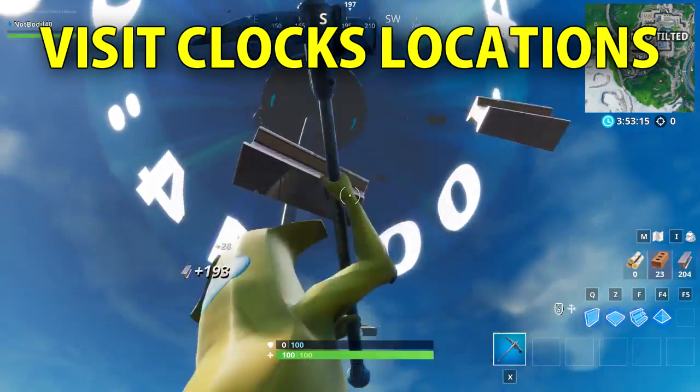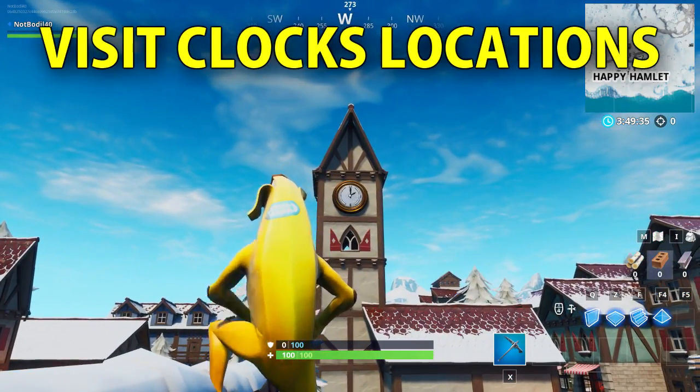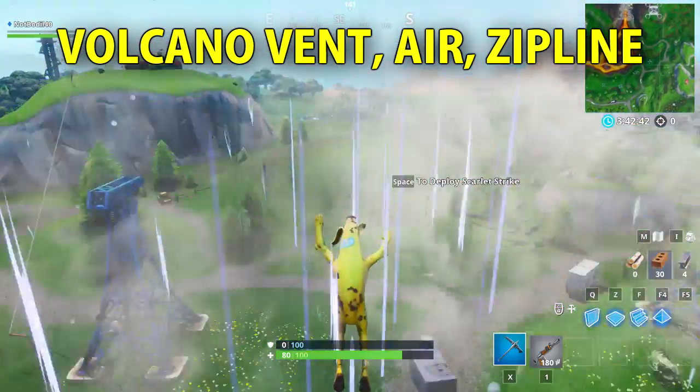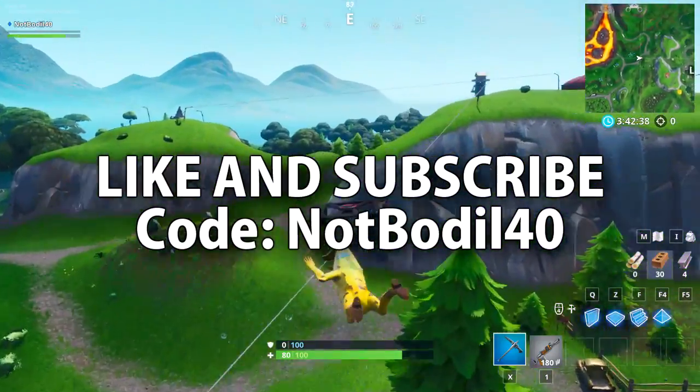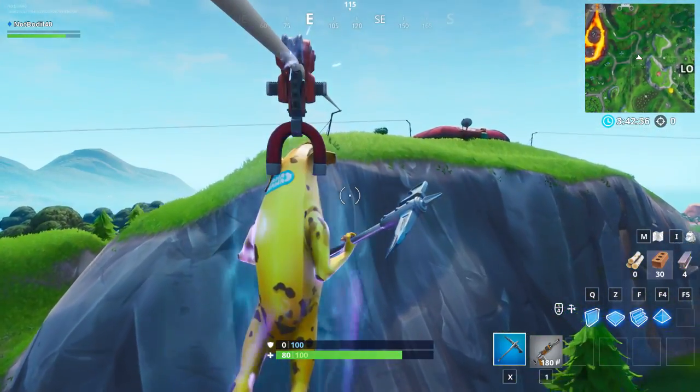In this video I'm going to show you the week 8 locations for visiting different clocks, and also how to use a volcano vent, air vent and a zipline in a single match. Make sure to leave a like and subscribe, use code NOTBORIAL40 on the item shop and let's go.